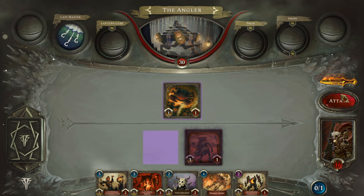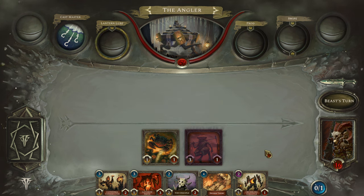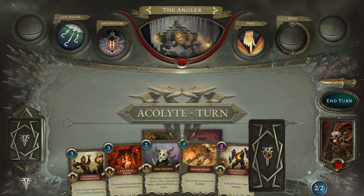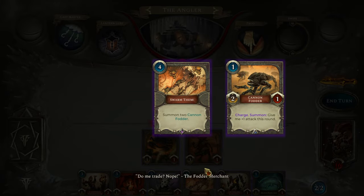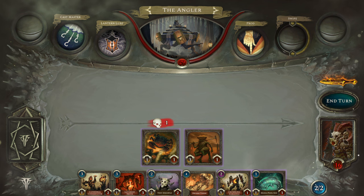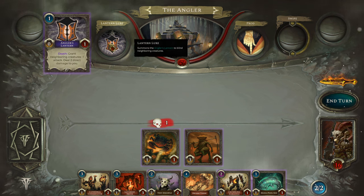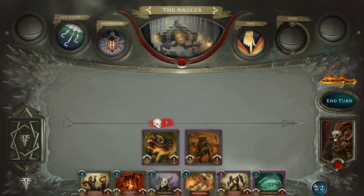Let's play an Impling and immediately attack the Angler. The Angler has Cast Master — deal three damage to a random creature every time a spell is cast, hitting directly if there are none. So if we cast a spell and have no creatures, we take the damage. Lantern summons the Angler's Lantern to blind neighboring creatures. Prod deals one damage to the leftmost creature. If we have no creatures on the board, it hits our hero. The enemies work through our creatures left to right.